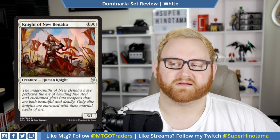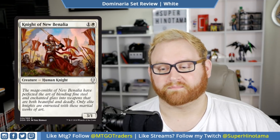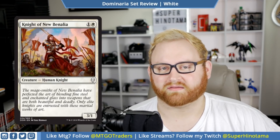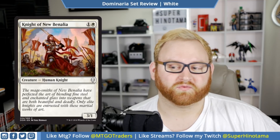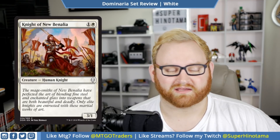Moving up, we have Knight of New Benalia. This is a two mana 3/1 human knight. This is basically like the Champion Raptor from Rivals of Ixalan — a 3/1. This is okay — it's not going to really win you anything. It's going to trade with something and that's fine. Love the art here, but a 3/1 for two is just gravy — a good low pick in draft and sealed.